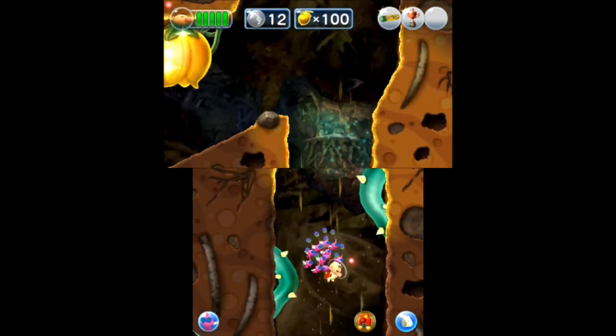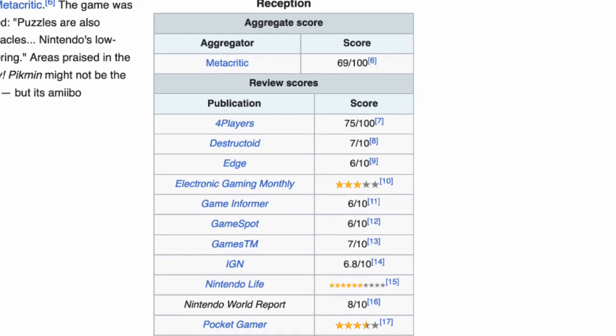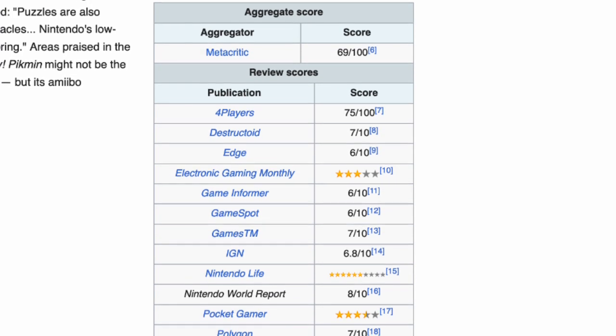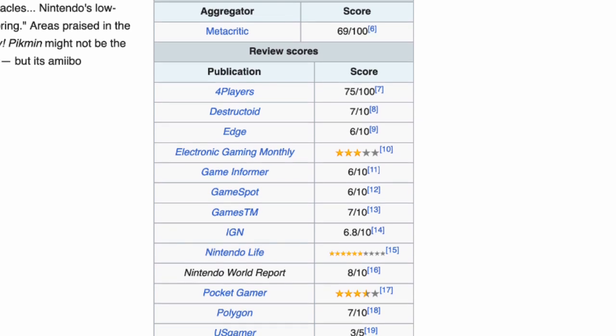Hey Pikmin features a more streamlined and accessible gameplay approach that focuses more on puzzle solving and finding secrets, and also incorporates some unique features due in part to the 3DS's capabilities. When it comes to its strengths, Hey Pikmin is a charming game with adorable visuals and an upbeat soundtrack. However, some fans were completely disappointed by the departure from the 3D strategy gameplay, and the levels can feel a bit repetitive at times. Hey Pikmin received mixed reviews upon release, with some praising its accessibility and charming visuals, while others criticized its lack of innovation and simplistic gameplay.